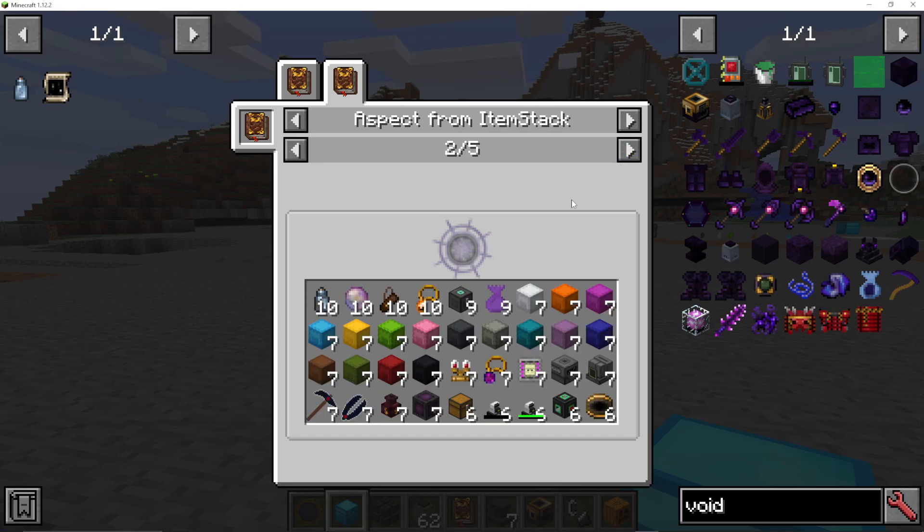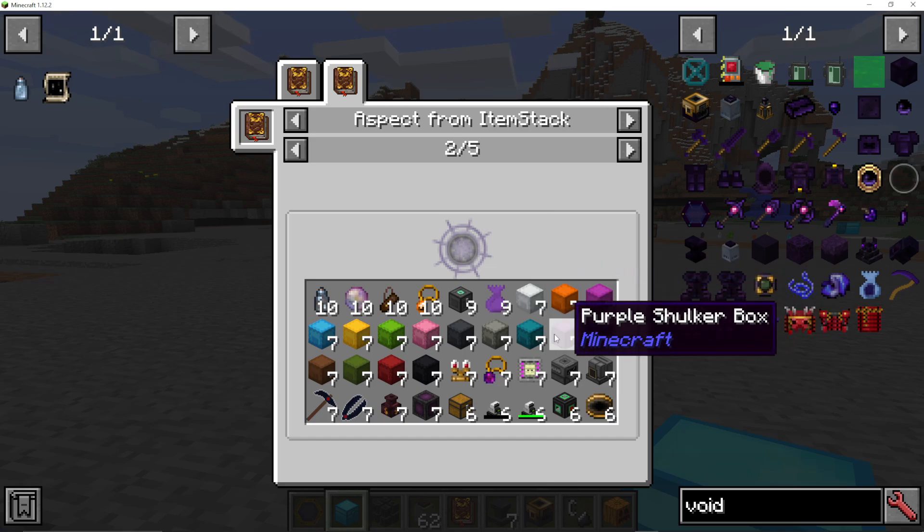If you cannot get Bedrock, which is highly likely, another thing I would actually recommend getting is a Shulker Box. Any Shulker Boxes give seven Vacuos, but I also understand you may not have been to the end yet.